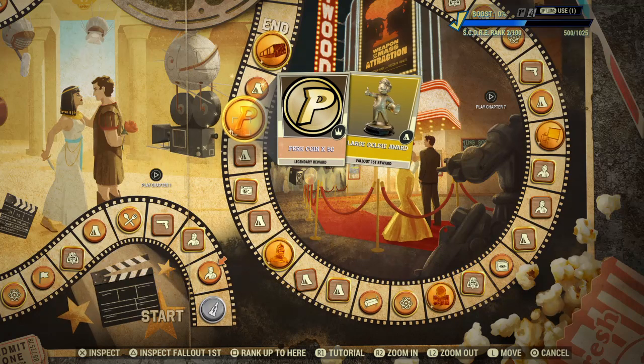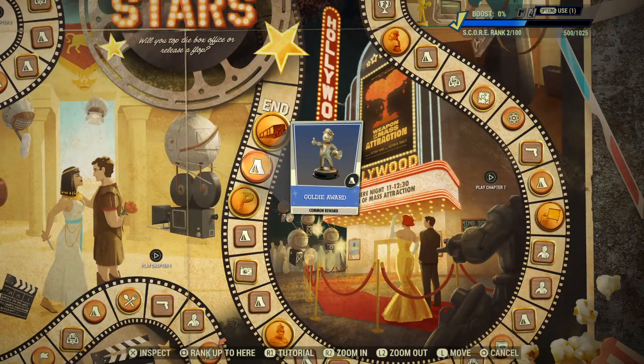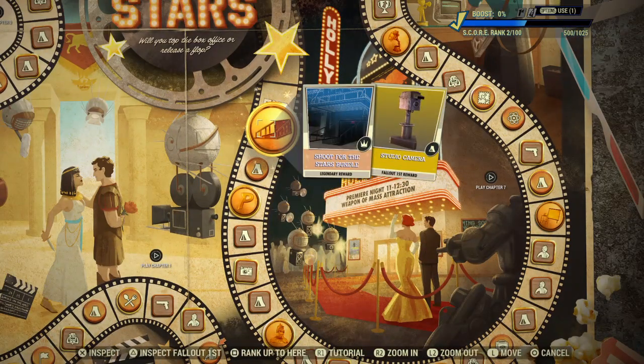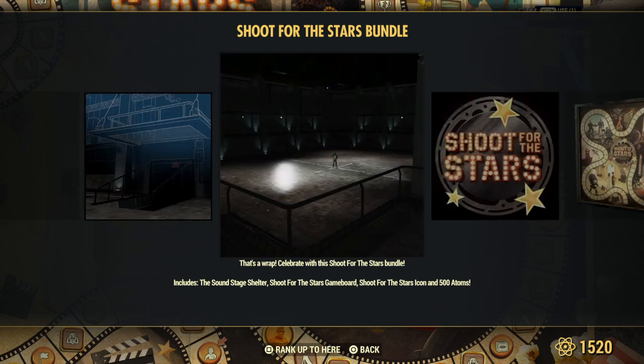Marquee Letters, Perk Coins x50, Large Goldie Award - I like the look of that. Then the Goldie Award, and you end up with the Shoot for the Stars Bundle plus the Studio Crammer. The Shoot for the Stars Bundle includes the Sound Stage Shelter, the Shoot for the Stars Game Board, Shoot for the Stars item, and 500 Atoms.